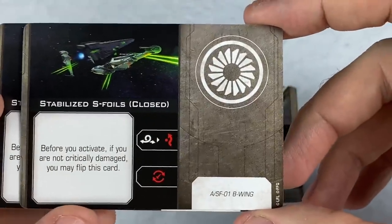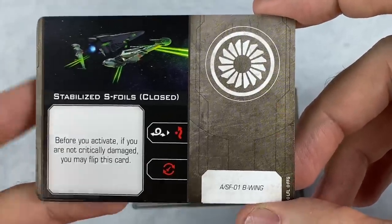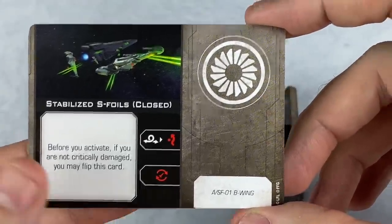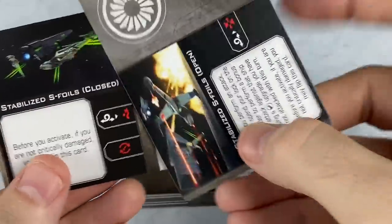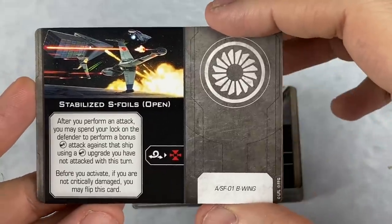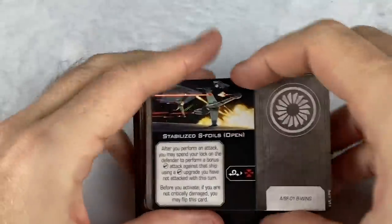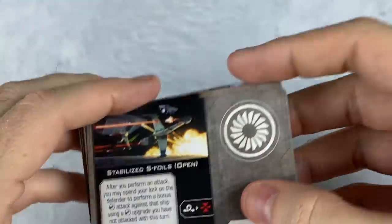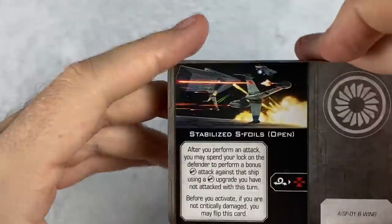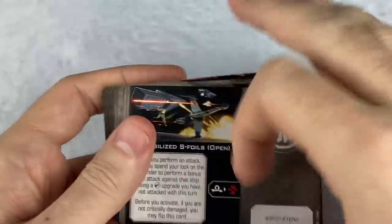Here's a close-up look at the Stabilized S-Foils. I don't know if there's been a whole lot of real close-up looks at this yet. There's the closed side and there's the open side. And I think this is the only place to get the Stabilized S-Foils for the B-Wing right now, and you're getting two copies in each pack. So that is good.